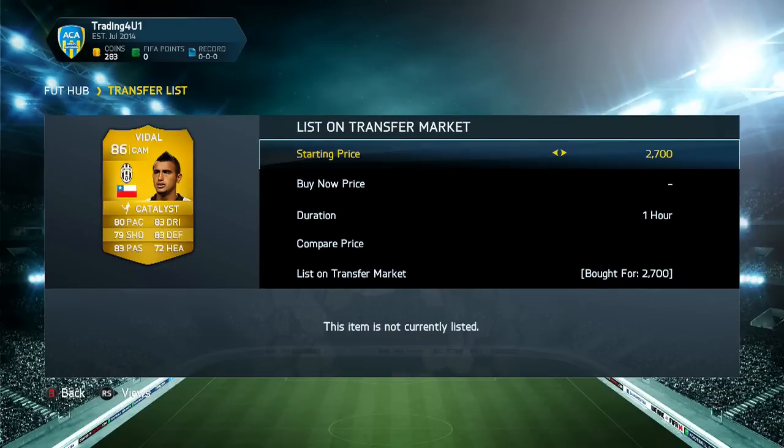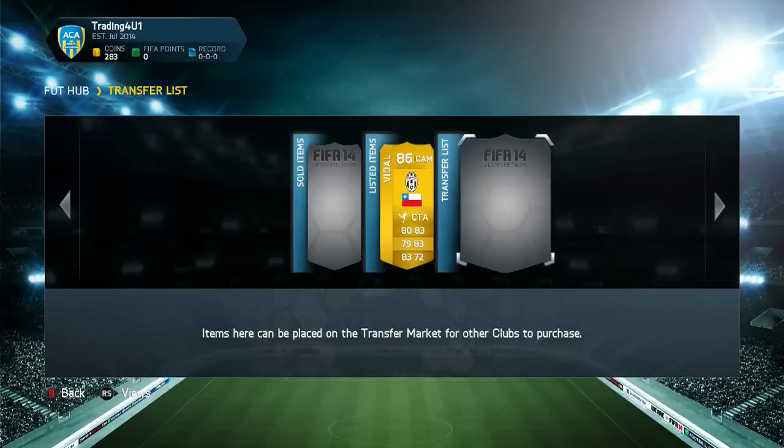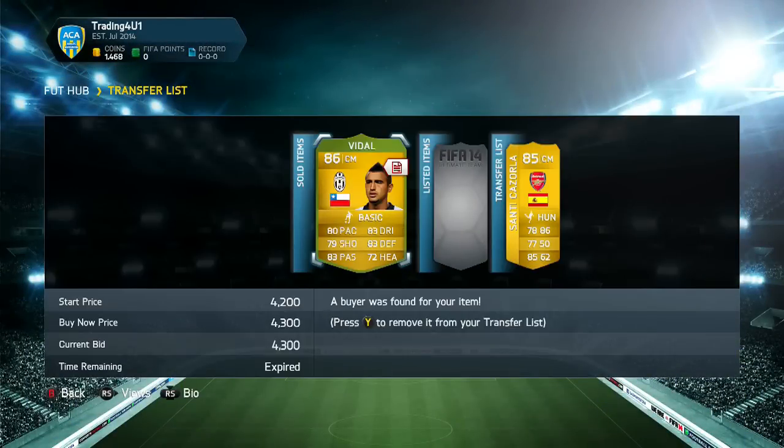Next we got ourselves an upgraded VDAL, the 86-rated version, which I bought for 2.7k in the CAM position with the Catalyst chemistry style. I knew this was a pretty good deal, so I listed him up for 4.3k — and it did sell for 4.3k, which was great.